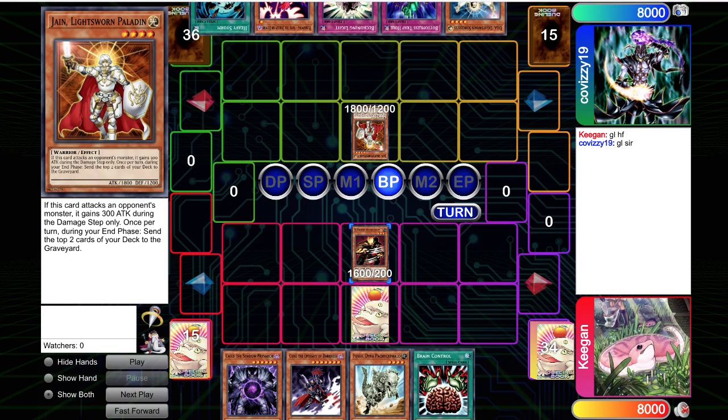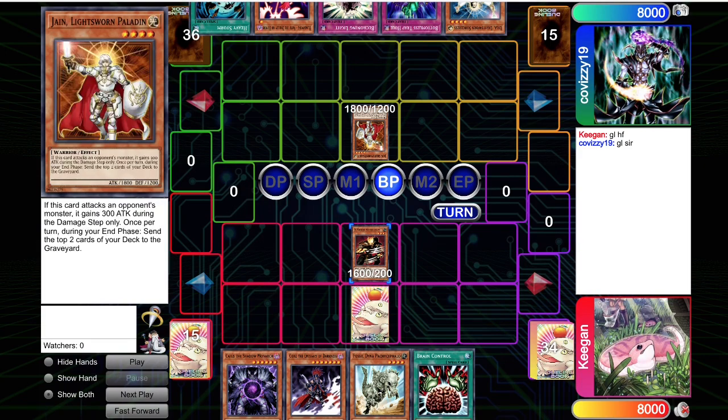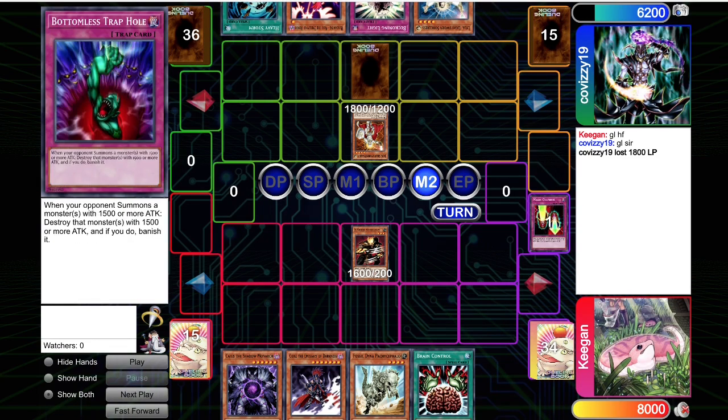Why would you not Heavy Storm here? Obviously if I'm summoning Airbellum, I have a protection spell — you've got to know it. And now you're going to get big punished. I'm going to Magic Cylinder this attack. They're going to set their Bottomless, like 'okay it's fine, I still got the Jane.' They're going to mill two — they mill a second Vayu.